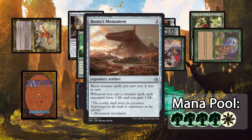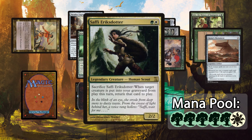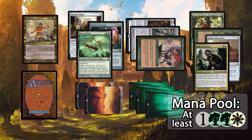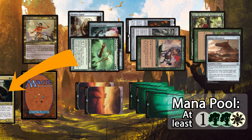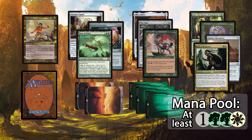Here's how it works. You tutor up Bantu's Monument, which helps you drain your opponent for one life every time you cast a creature. Then you tutor up Safi, Erik's daughter — she is completely unremarkable except for the fact that she's a cheap legend that sacrifices herself for free. Cast Safi, which triggers the Monument, then sacrifice her, targeting whatever — doesn't matter. Activate Bow of Nylea, putting Safi from your graveyard to the bottom of your library. Use Sisay to tutor up Safi and repeat the loop until your opponent is dead. Remember that you need to be able to produce at least one GGW in mana from non-land mana sources for each iteration of the loop.